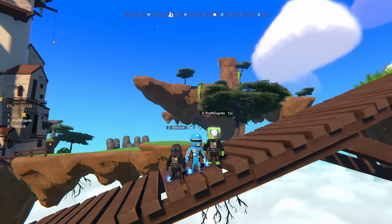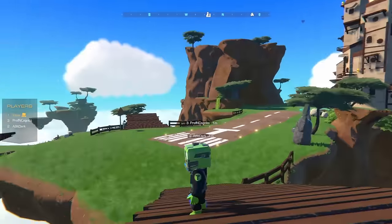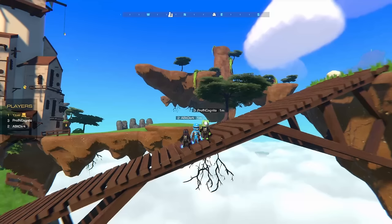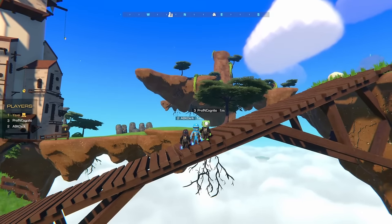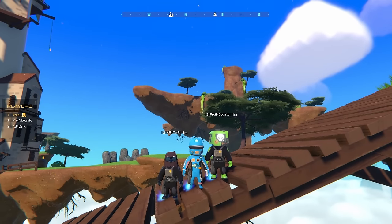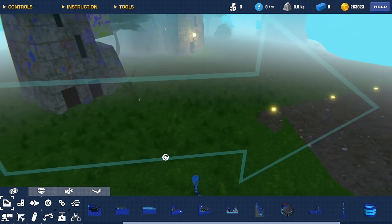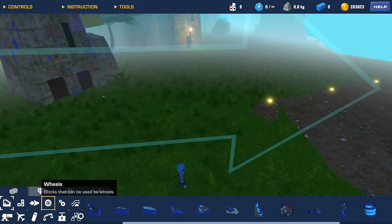In today's episode I am joined with my friends and we're going to be building flying pirate ships and having an epic battle on the airborne map. The rules are pretty simple: we have 400 blocks in total to work with, unlimited power cores, but a weapon limit of eight gunpowder cannons each. Also, our pirate ships cannot exceed 100 miles per hour — we're trying to build pirate ships, not speed boats today. Are you guys ready? All right, let's get into it!